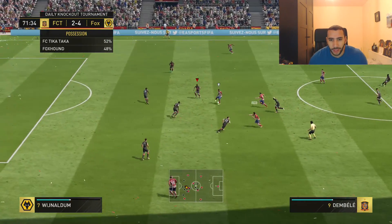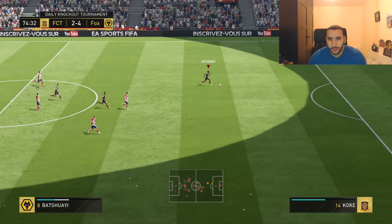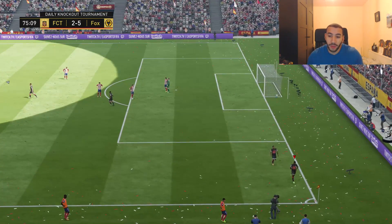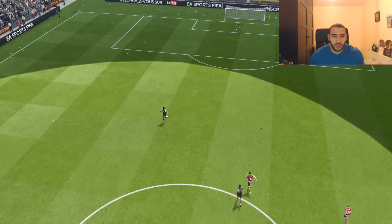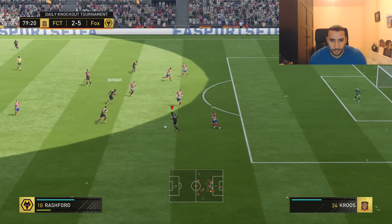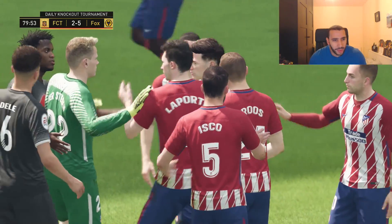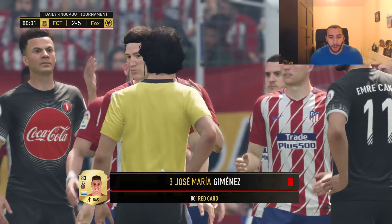Maybe not a free kick — I don't think we could ever score a free kick with him. Why are you trying to shoot with Umtiti? Wait — let's take our time. There we go, easy as that, 5-2. This guy scored every single opportunity for us. You don't want a striker you don't feel confident in finishing with — with this guy I've been finishing every single opportunity. Referee, send him off! There we go, finally the referee approves.